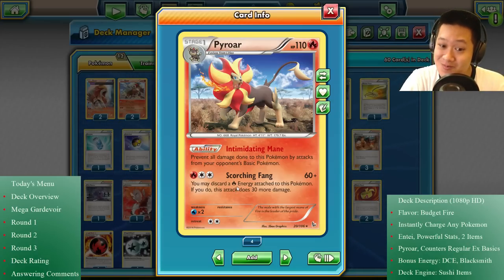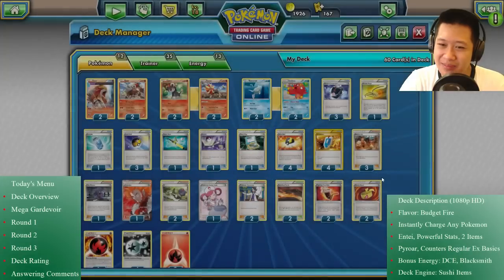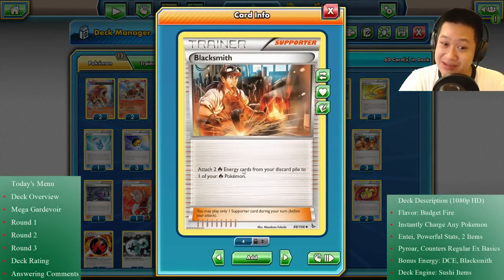Your Pokémon are pumped up with energies and all ready to go. Discarding one single energy is no problem — it would just combo with Blacksmith, because that's where the Fire Energies are going anyway.